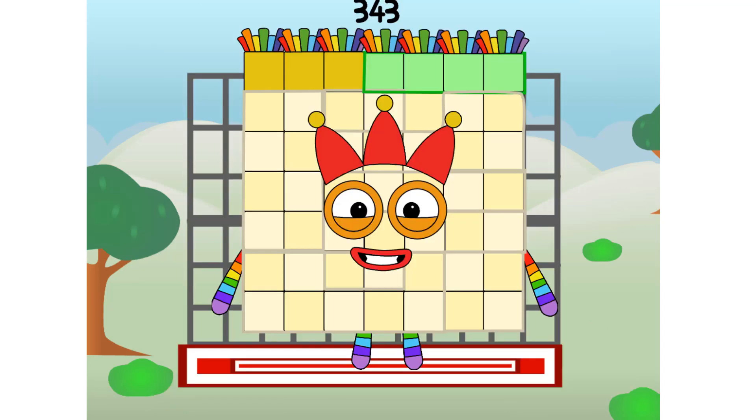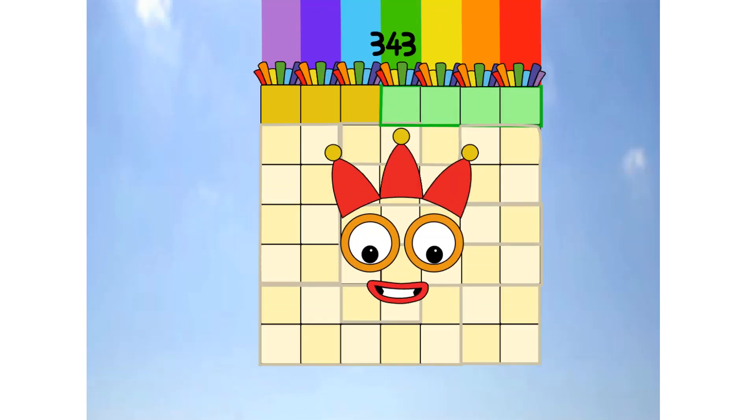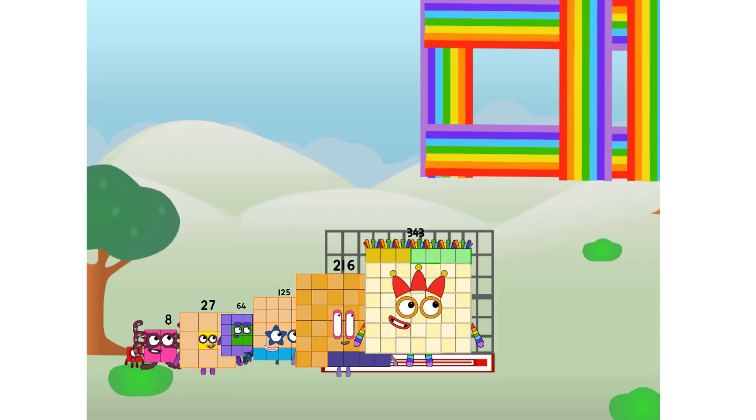343 commencing rainbow test flight. All systems checking out — 7 by 7 by 7. Wish me luck! Didn't get that high, but I did just invent the cube rainbow. Guess you've got to give it a go to get lucky.